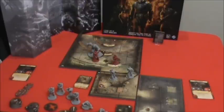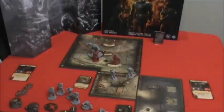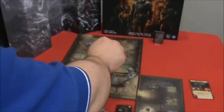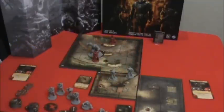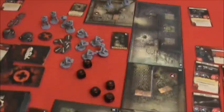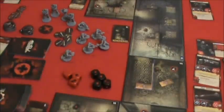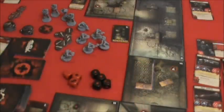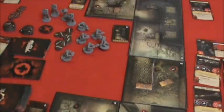I'm now going to play my assault card which allows me to move up to three areas and perform one attack. Let's move back again — one, two — into cover. And let's use the Hammer of Dawn again on the Berserker.